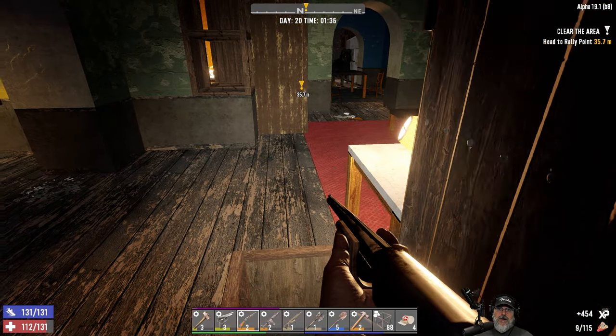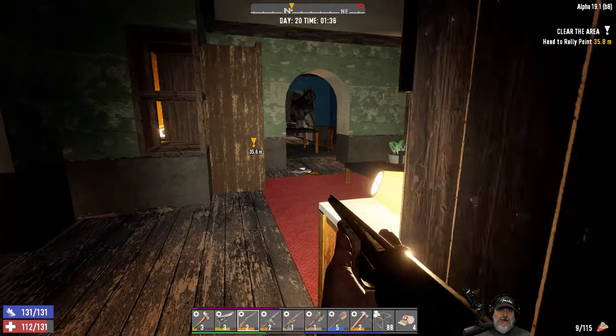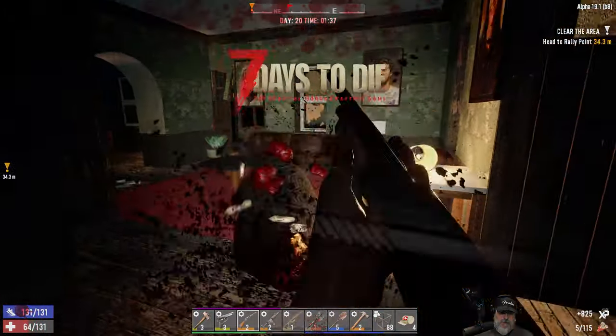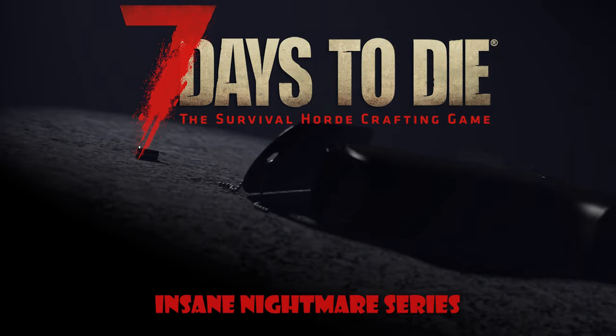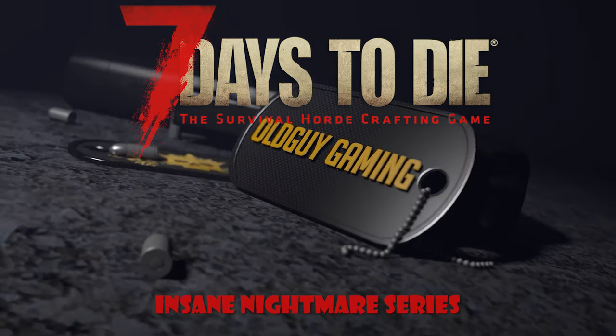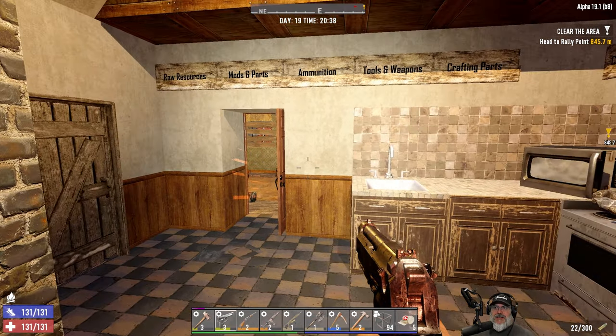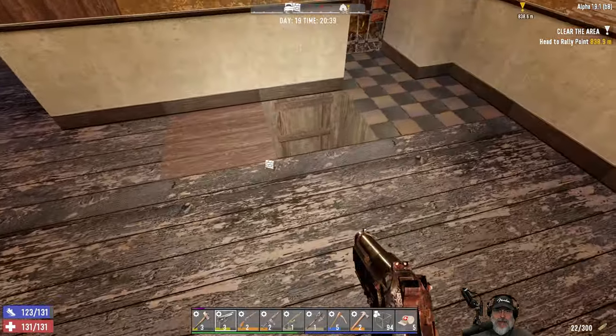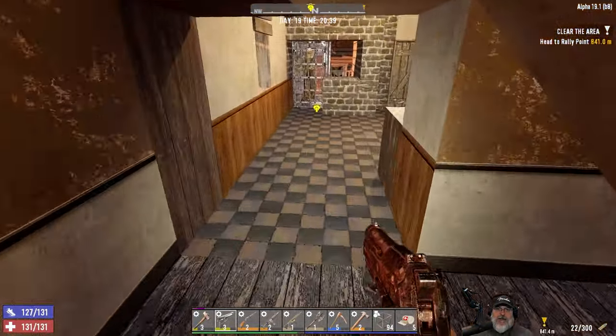She's dead - oh shit, that's like a freaking dire wolf! Welcome back everybody to 7 Days to Die - I'm an old guy gaming, this is Alpha 19.1, and we play on insane difficulty with zombies set to nightmare speed, and we have a hell of a fun time doing it.